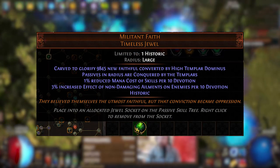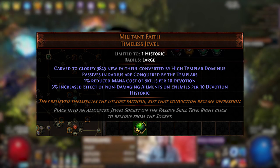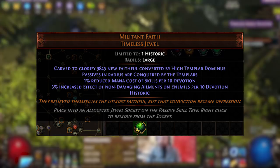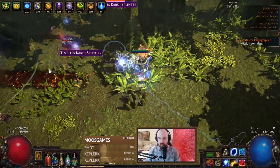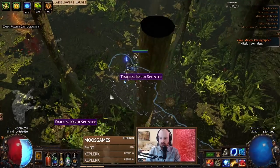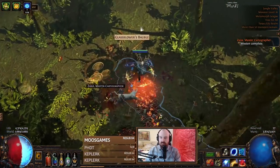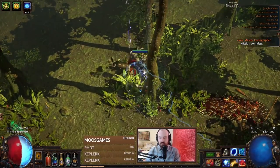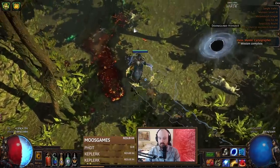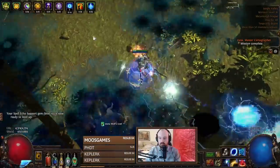I went with the Militant Faith jewel with Inner Conviction, which is the Dominus jewel. That's pretty much because I'm using power charge on crit on Orb of Storms anyway to help with bossing and clear speed. So I figured, why not take some power charges on the tree and translate those into 15% more spell damage instead of just increased critical strike chance? The drawback of Inner Conviction is you can't gain Frenzy charges, but I don't really have any natural way to gain Frenzies anyway.